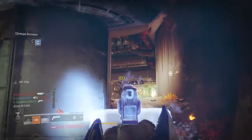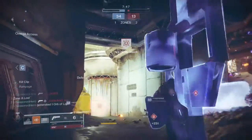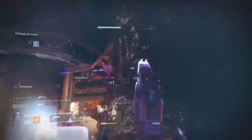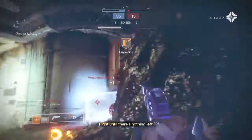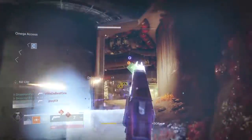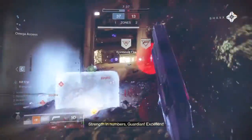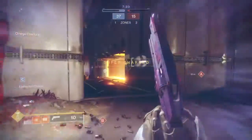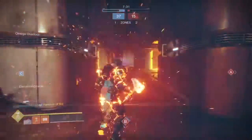Today's weapon is the curated Kindle Orchard hand cannon from the Black Army DLC, with its unique roll of Kill Clip, Rampage, and Drop Mag. It can only be gotten via the Black Army hand cannon bounty and then officially completing it in the Begersia Forge or the GoFanon Forge for a chance to be dropped as a curated roll or a random roll.